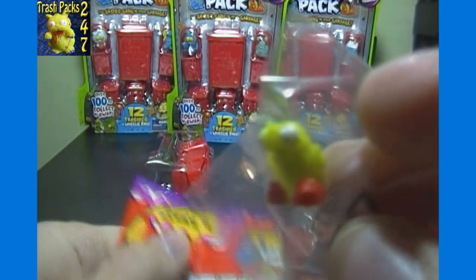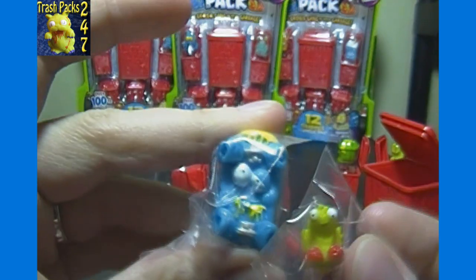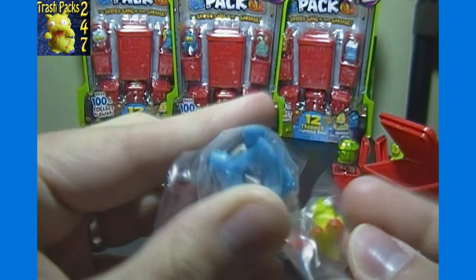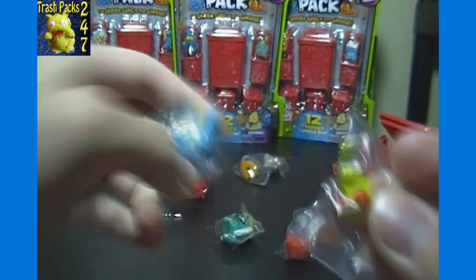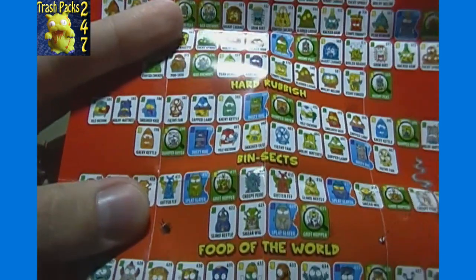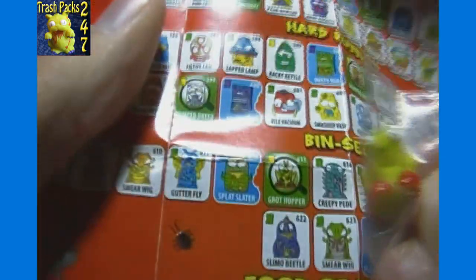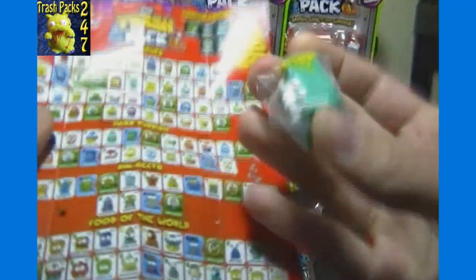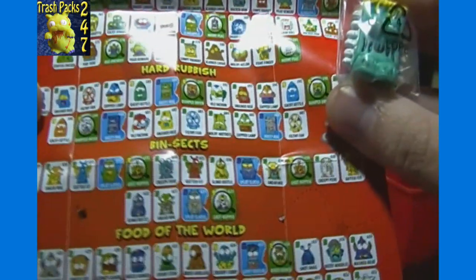Here is one of the micro-size trashies — definitely much smaller, easy to lose. For a size comparison, it's like not even a fourth of the size — maybe one eighth. Those are microscopic, so if I sell them on the website I'll definitely keep the plastic wrap on them. Let's see if we can figure out who this guy is — looks like an insect, so I think that is grot hopper, number 613, and that is a rare.